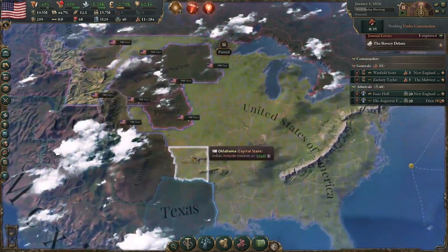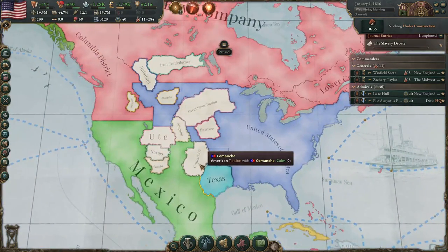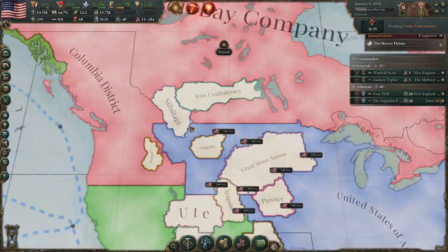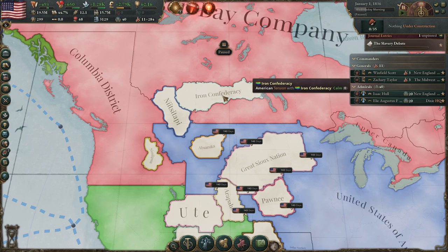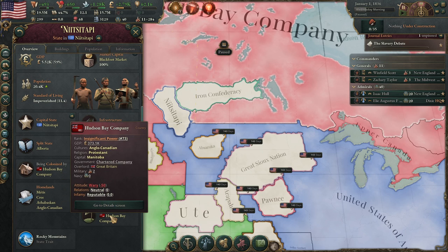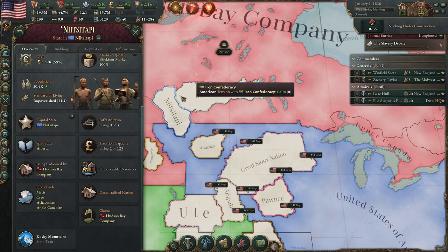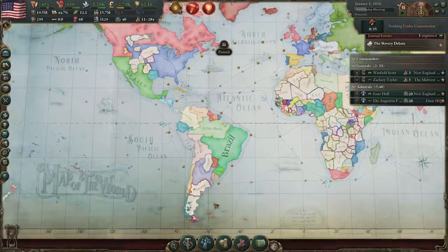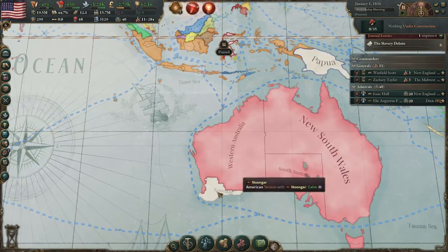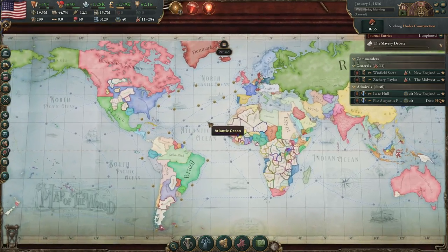Welcome to the United States. We are quickly colonizing the great Sioux Nation, the Pawnee, the Absarokas, Arapajo, the Comanche, and we are also trying to get the Yuti, Navajo, and the Apache. Compared to the last version, we cannot colonize the Nitsitapi and the Iron Confederacy because there are claims by the Hudson Bay Company. As long as the Hudson Bay Company has a claim and interest there, we cannot colonize. No more free colonization of Hokkaido or the Nungar and Negai Tahu either.